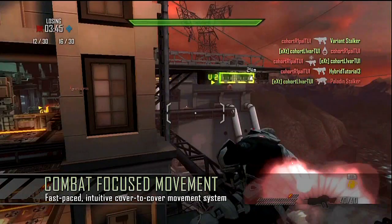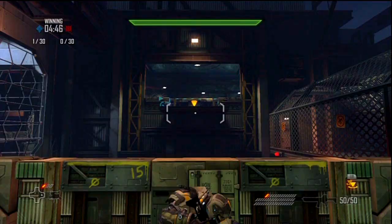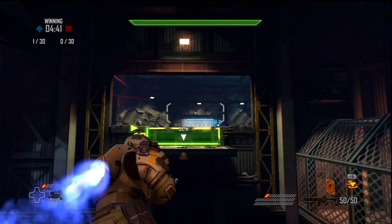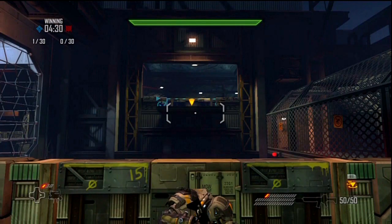Combat-focused movement is a revolutionary and intuitive cover-to-cover movement system. It creates a fast-paced, arcade-like experience, allowing players to focus first and foremost on combat. Instead of running on the ground, you simply look at cover and press A to jetpack there. To quickly retreat, press B to return to the point where you just came from. Use the left stick to move side to side within cover, and Y to vault over it.